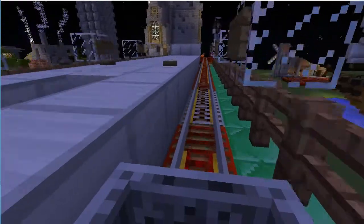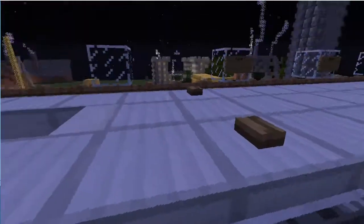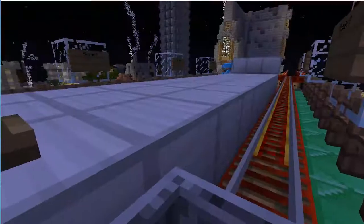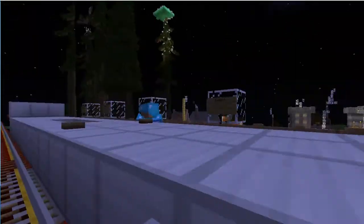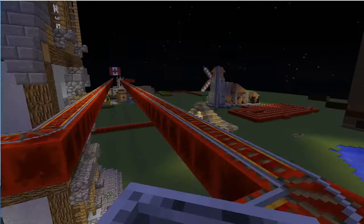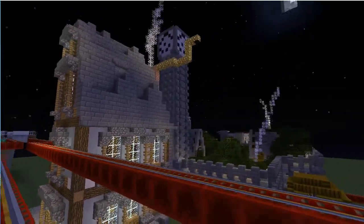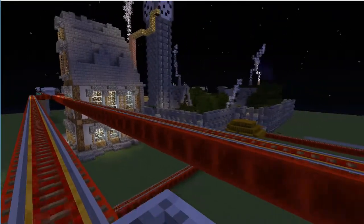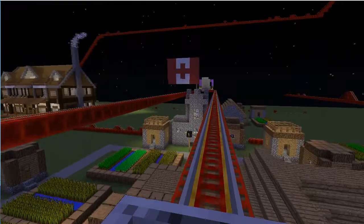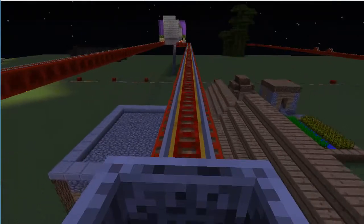We're at another station and this station has a name — let me just check. This is Rupert. Oh, someone just passed by me, not really sure who. Look at this place! Very Victorian style, which is about the right era. And we're passing through another small town and into another station.